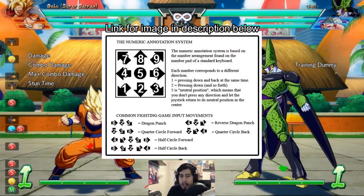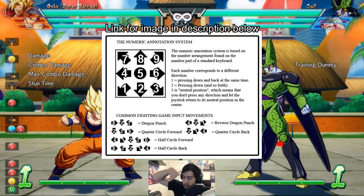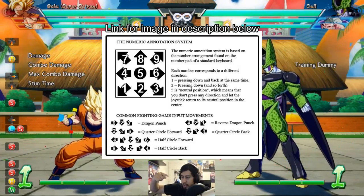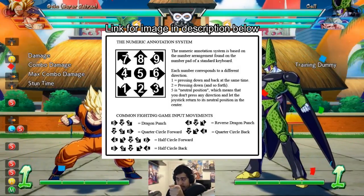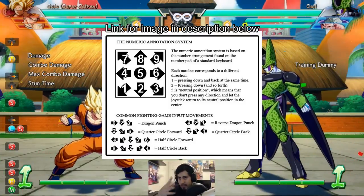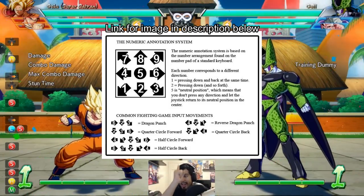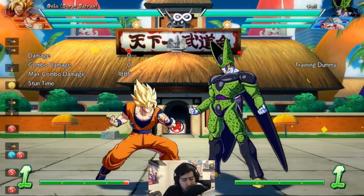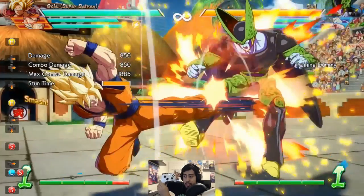The 2 is like a direction on a numpad. So the numpad rows go: 1, 2, 3 on the bottom row; 4, 5, 6 in the middle row; 7, 8, 9 on the top. 5 is neutral — you're not pushing any direction. So 5H, meaning neutral heavy, is a launcher. And 2H is down-heavy, which launches them straight up. These are the two main launcher options you have.